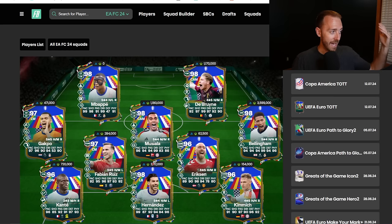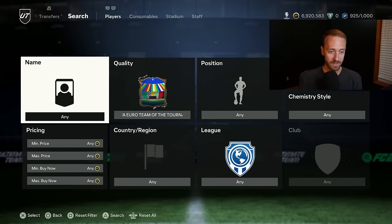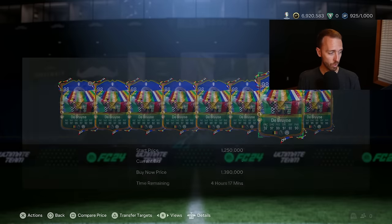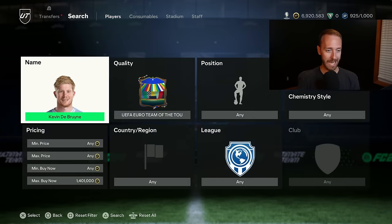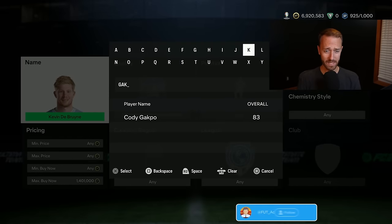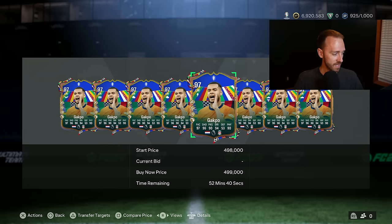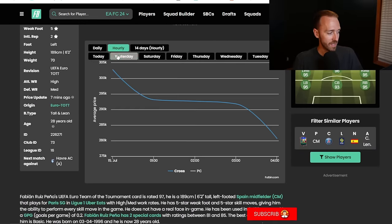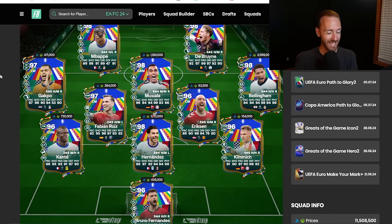The market is dropping a lot because of the icon SBC, and it also has to do with the store pack yesterday. Kevin De Bruyne was 1.4-1.5 million coins last night and is now around 1.1 million. Gakpo was 500k plus yesterday and is now 494k. Jude Bellingham is down a bunch. These cards are not live, so it's not because England lost and Spain won. Fabian Ruiz dropped from 330k down to 270k. People are spending coins on store packs and doing this SBC.